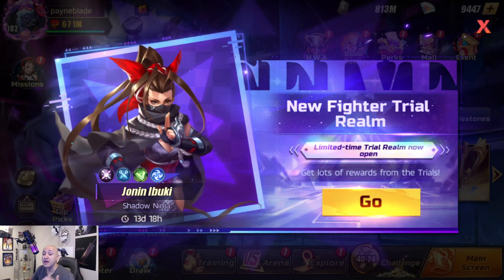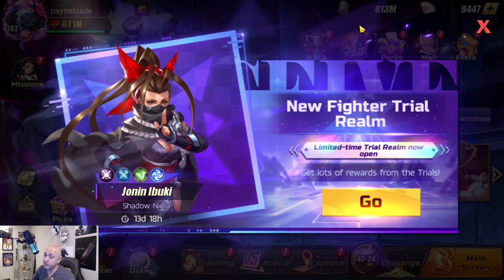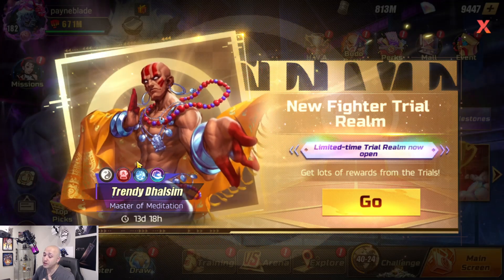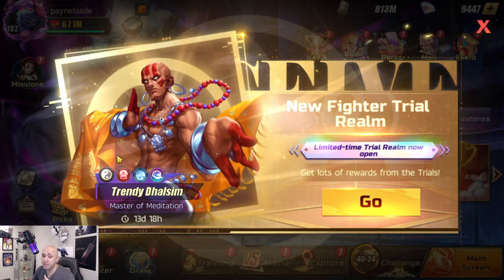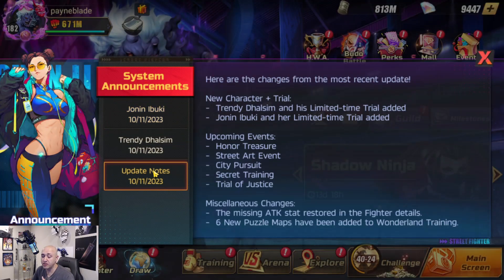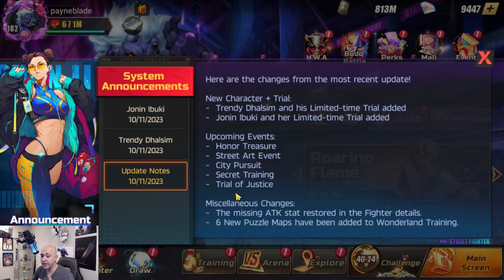Jonin Ibuki, who is a legendary unit, is out. I checked out her kit and we're going to do an initial review on her. We also have Trendy Doll Sim, which looks pretty damn badass and is also a master unit that is out right now. An announcement has been created in terms of updated notes - the biggest things are the two new characters and Honor Treasures is out now as an event.